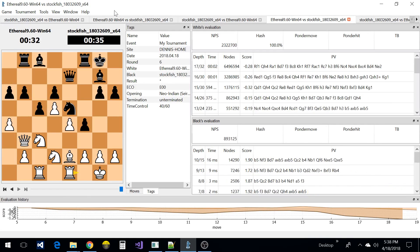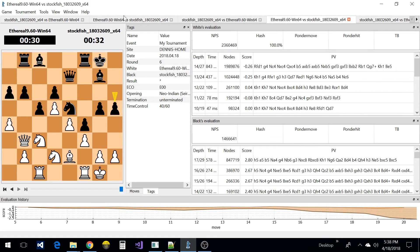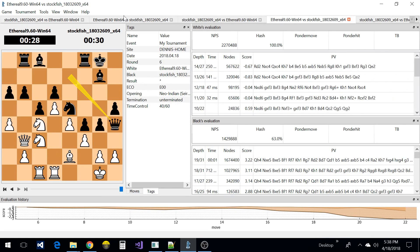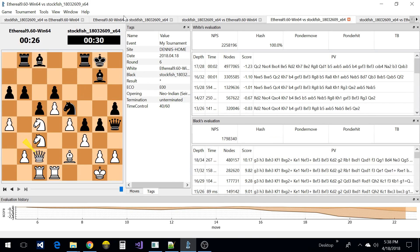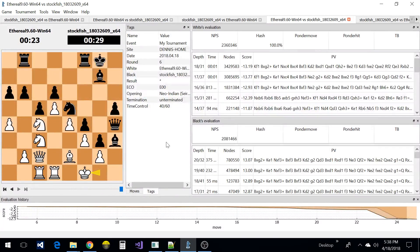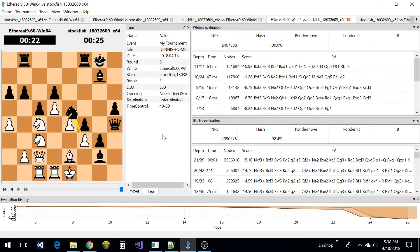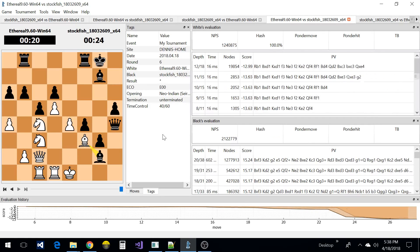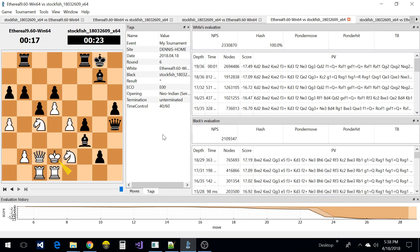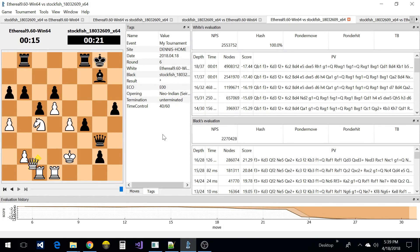I do have Syzygy hooked up for adjudication, so CuteChess knows how to end the game if it's a tablebase draw. This is a very fast time control, but I think you still get some interesting computer chess with it. It's actually a lot of fun to watch because things are moving right along — it's definitely a high pace.